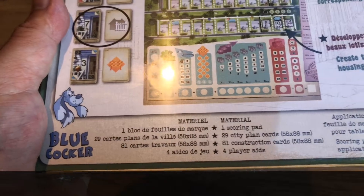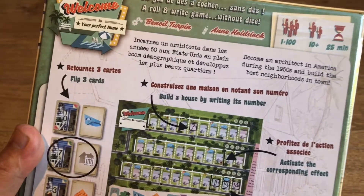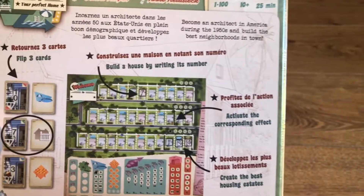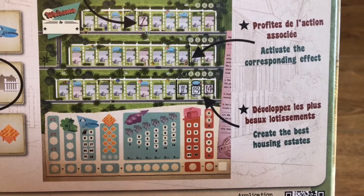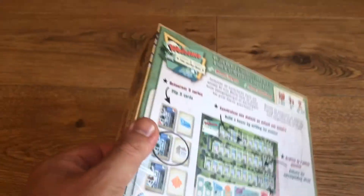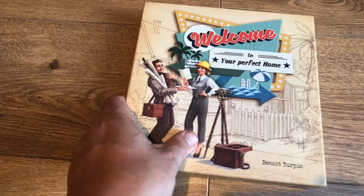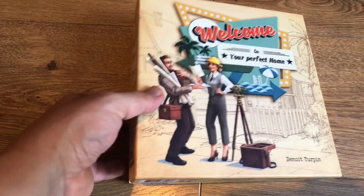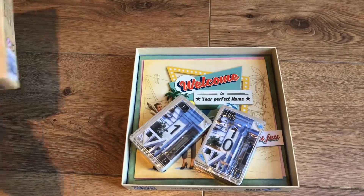Here's what you get. Flipping free cards, building houses by writing in numbers, activating corresponding effects and creating the best housing estate - this sounds pretty cool. After the back of Ganz Schön Clever, I was quite interested in this. Roll and write kind of got my attention, so I thought I'd pick this up and see what it's like.